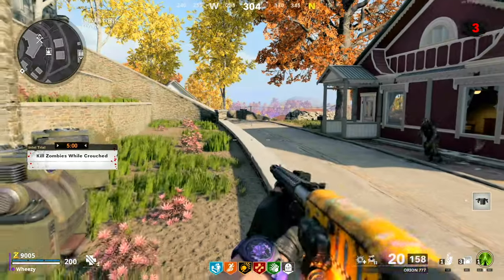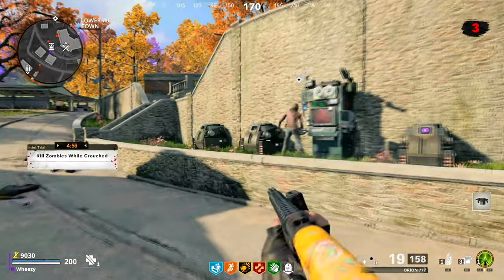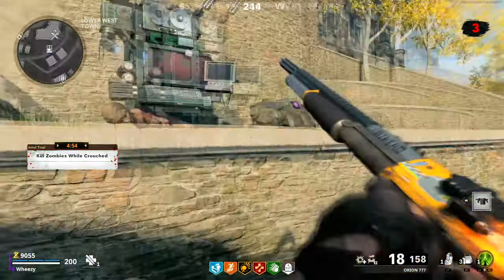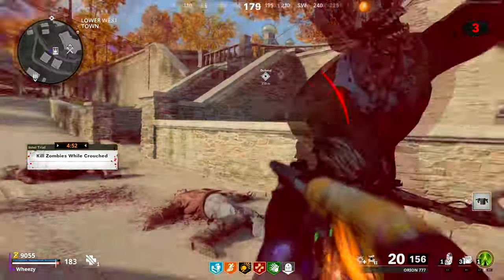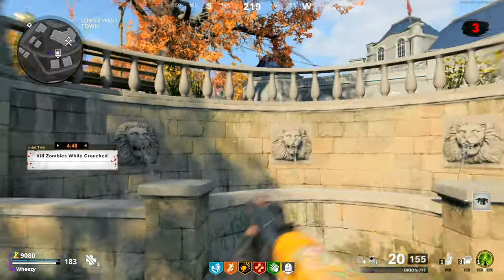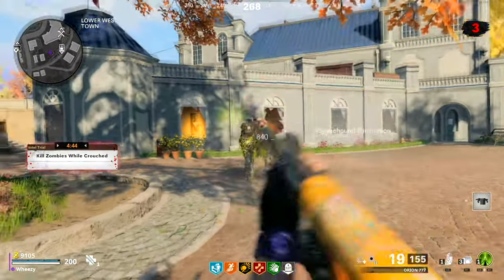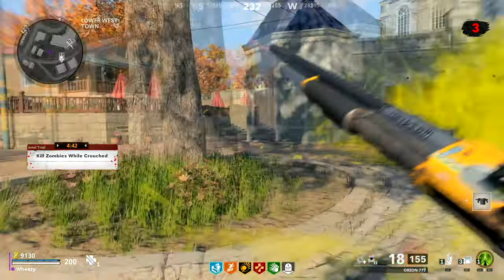The last trial we're going to cover today is killing zombies while crouched, which is as straightforward as it sounds — you simply make sure you're crouching when you shoot zombies. This is a relatively straightforward one.